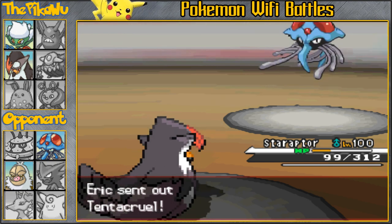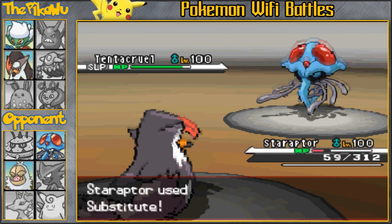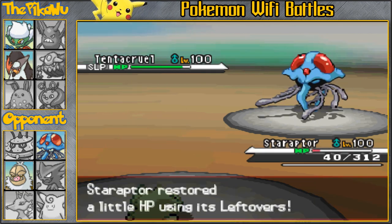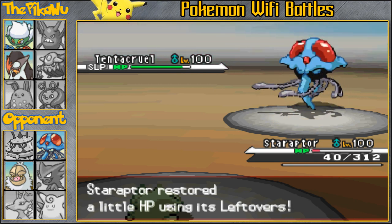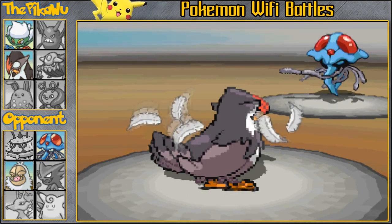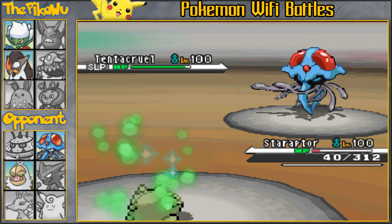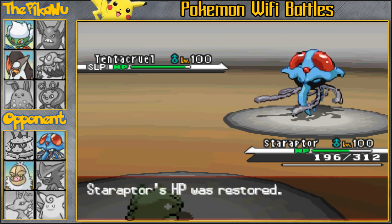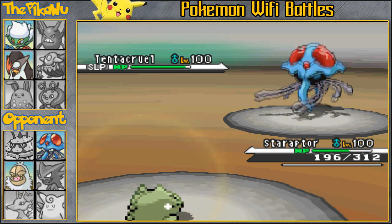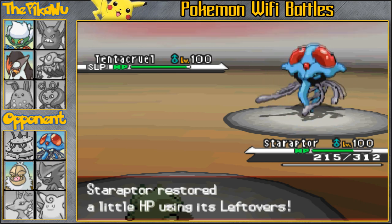I can get a free substitute with Staraptor — this is a Sub-Roost Staraptor. I haven't used it in a long time but I love using the set; it's absolutely fun. I'm gonna get a sub as he brings in Tentacruel. I'm pretty much low on HP so I don't want to go for the Brave Bird — I'm gonna go for the Roost and heal up a little bit. Even if he wakes up, the best thing he can do is break my substitute, but he doesn't. I can just start going for the Brave Bird and Brave Birding everything. Staraptor is an absolute monster as well.